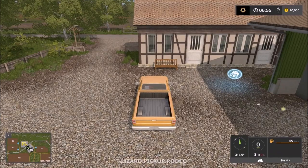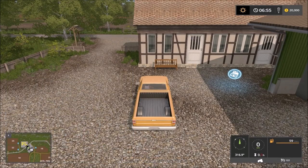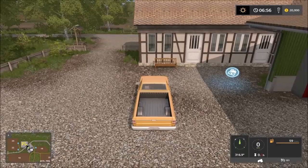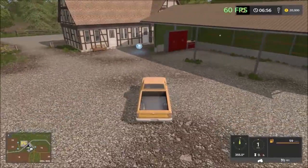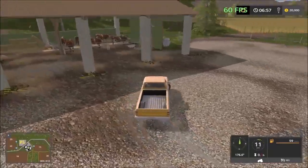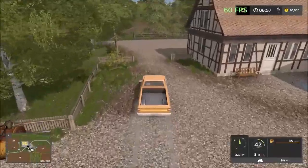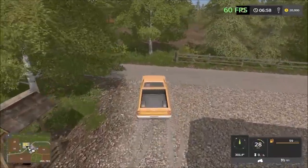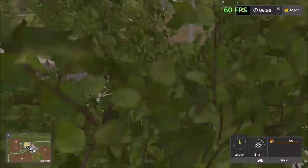We have the runabout, which is all the way up north. The main house is up north as well. We also have the upgrading garage right at the house, so you come here to upgrade your vehicles. Behind the house we have the livestock market for buying and selling. On the opposite side of the road there are placeable areas, so you can put placeables over there.